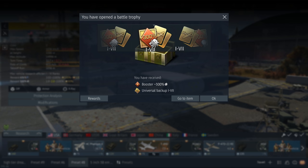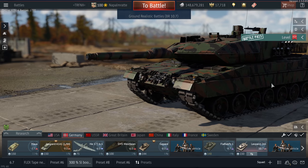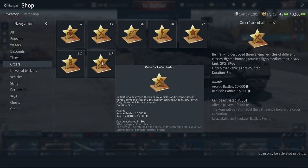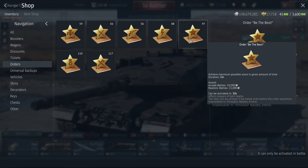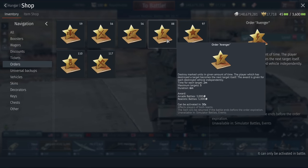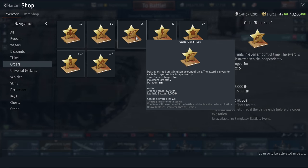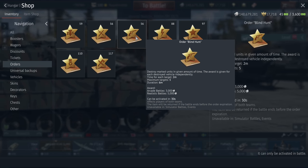Now finishing the theory part: there are only two items left — orders and wagers. Of the seven orders, three are interesting: Jack of All Trades, Domination, and Be the Best earn you at best 15,000 extra silver lines independent of boosters, premium, or vehicle. The orders Avenger and Bland Hunt are interesting for realistic battles — for example hunting down the last enemy player — the reward isn't huge, but the scouting exploit is massive.